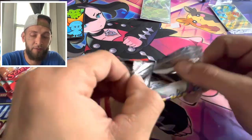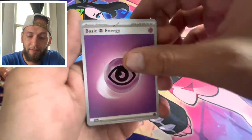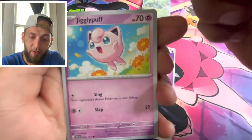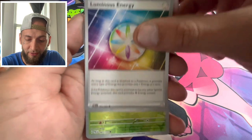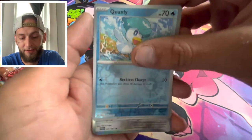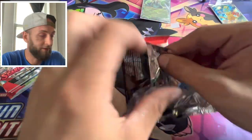Next pack, Paldea Evolved, one from the back. We got the basic energy, Magnemite, Flaaffy Combee. We got a Jigglypuff, we got a Prior, we got a Rexio, into a Luminous Energy reverse Tropius, reverse Quaxly, to a holo one. Not looking good at all.